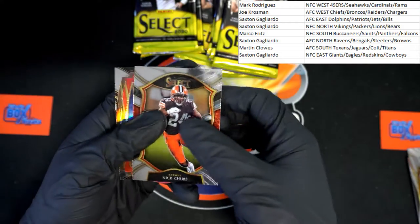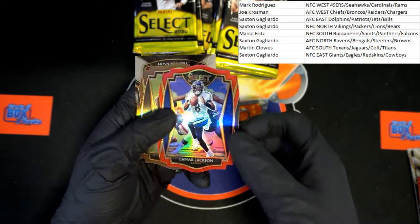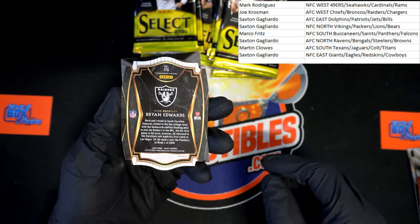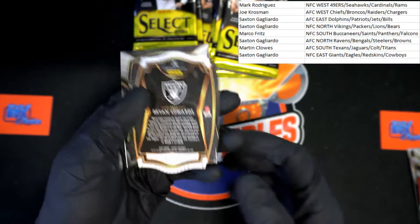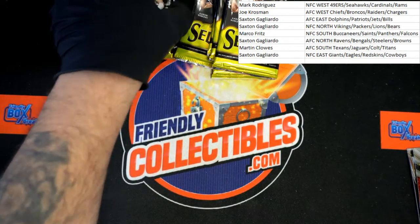Nick Chubb. Lamar Jackson die cut — very nice, very nice. And look at this right behind it: Brian Edwards rookie card die cut, numbered 191 of 355 — very nice. And the last card in the pack, Tyler Johnson. Pull the box. Next pack.